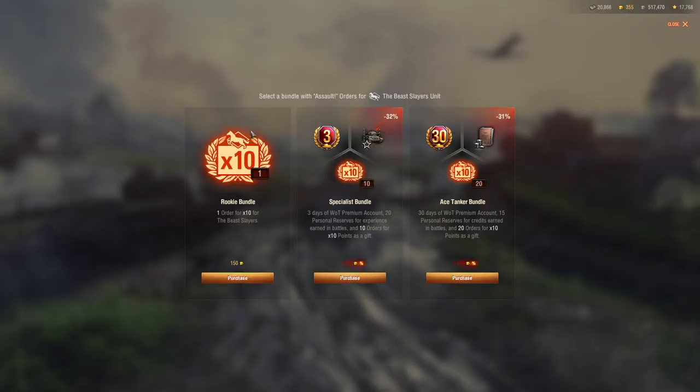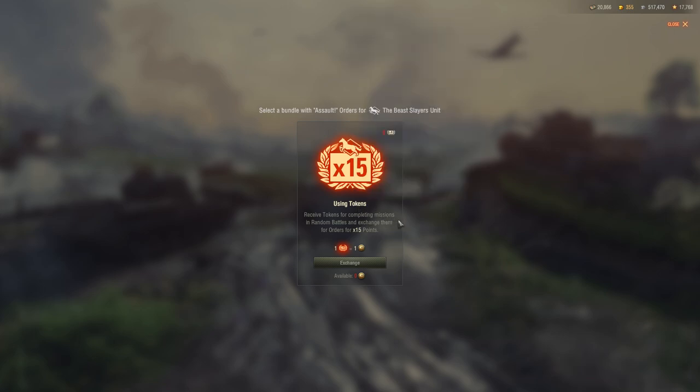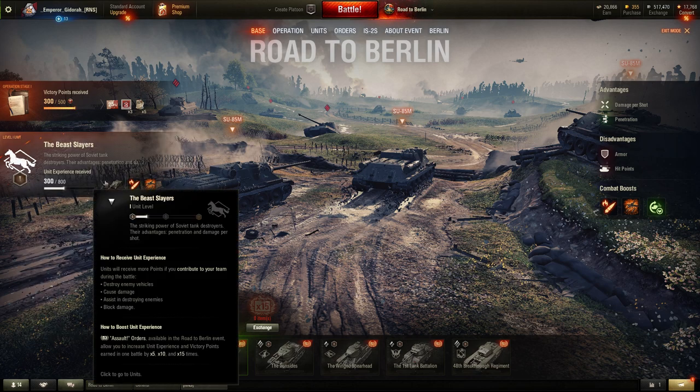You can buy stuff again if you're a wallet warrior. There are tokens as rewards — times 15 tokens. To contribute to the score block it's just destroying or damaging enemies.